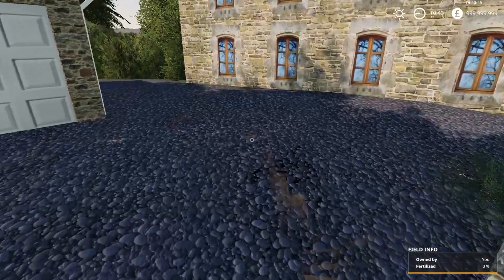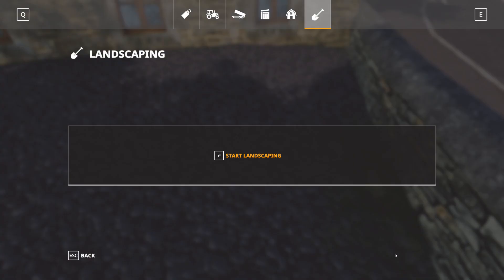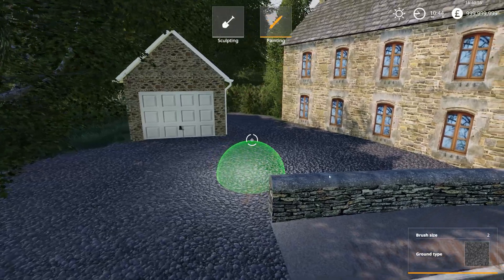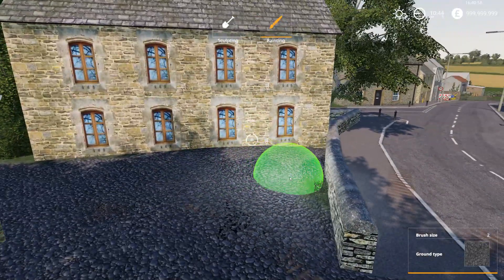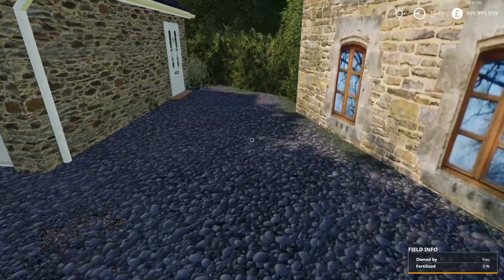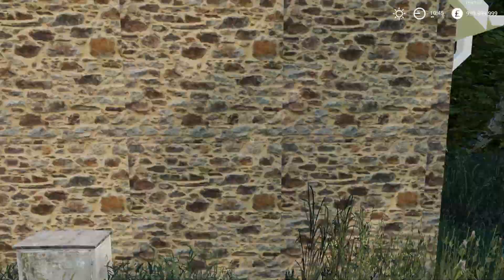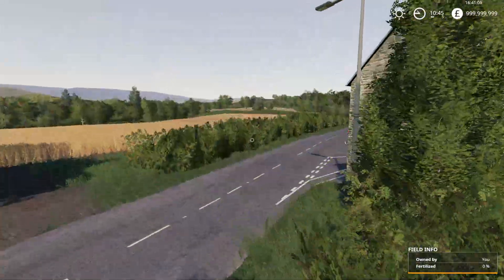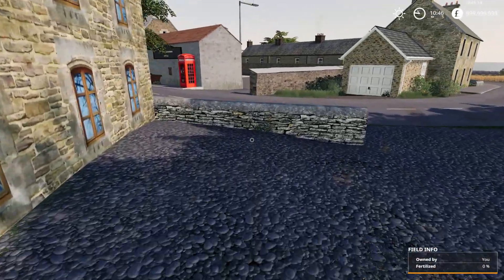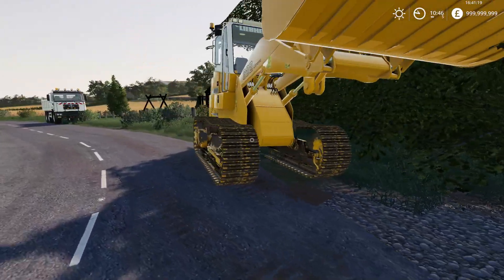This driveway should be pretty much ready. I'm going to quickly set that grass to disappear. So yeah, that's the driveway finished. We could have also taken and moved this hedge over a bit so you could squeeze cars by, but you know, that doesn't really matter.